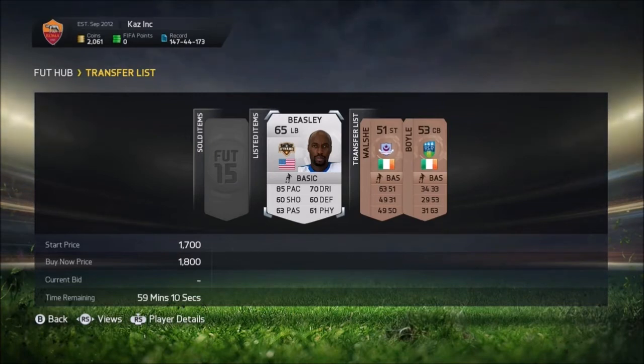I'm going to sell him on for 1,800, because his lowest Buy Now is 2,000 coins. And there are about 50 of them on the market, so hopefully he will sell. My word of advice is to pick the player up if there's more than 30 cards of them on the market.